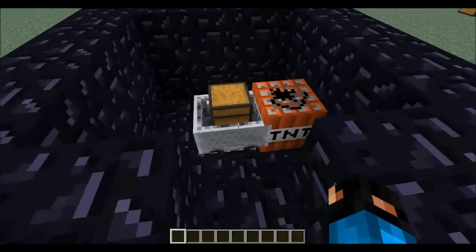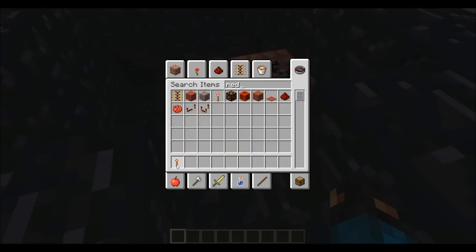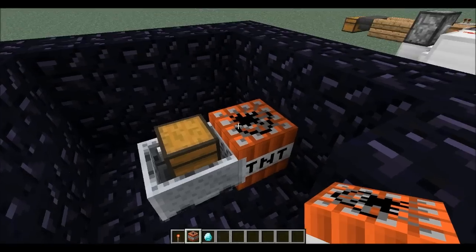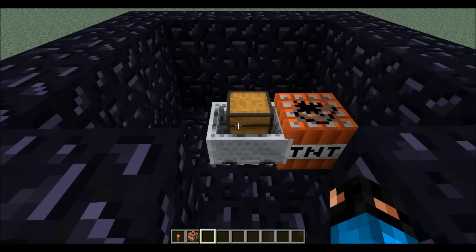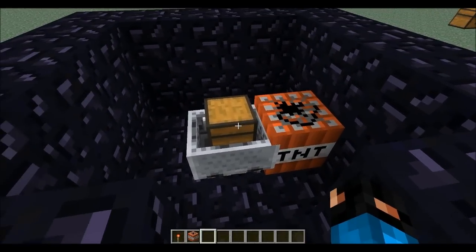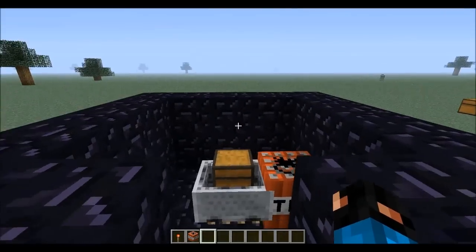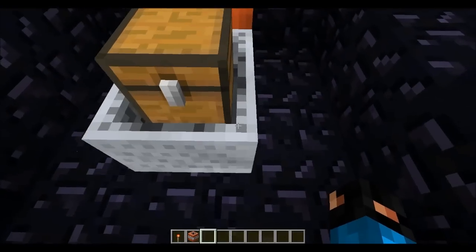We're gonna need redstone torches for this one, so let's grab those. What we're gonna have to do is place the redstone torch here, and then we're gonna need something to duplicate. This is a duplicating glitch — you put whatever you're duplicating in there, and throw down your torch, and right before it blows up you want to just take this out of the chest. There should be another one in your inventory or one on the ground.